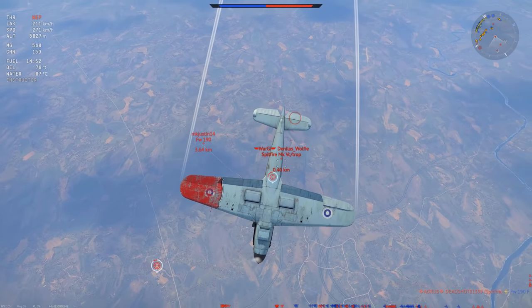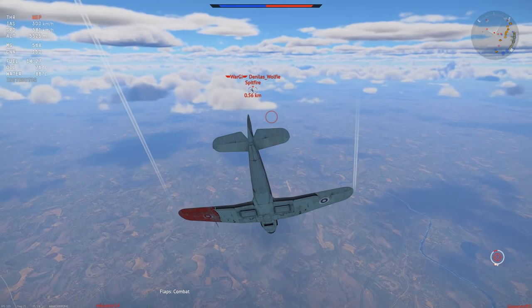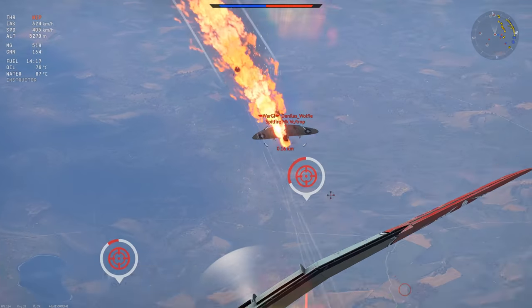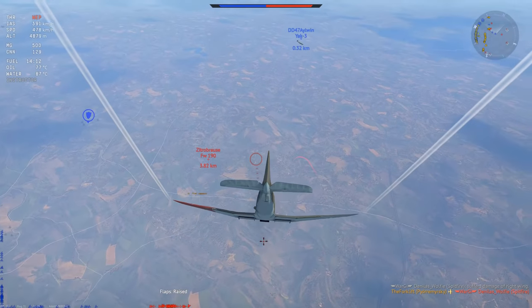I have all the energy in the world to hit the energy trap. He has to dive away at this point, and if he dives away he will give me a 6 o'clock. If he doesn't dive away — well, this happens right here. He stalls out in front of us. Got him down real quick, and we're going on to the next guy.